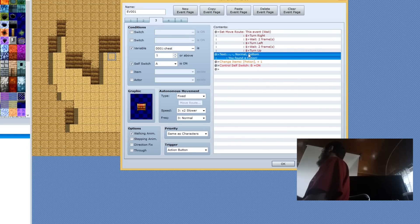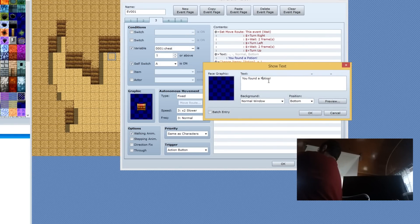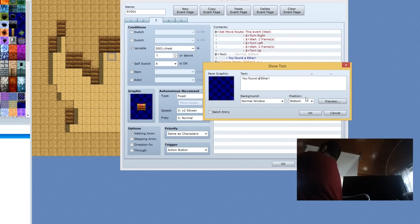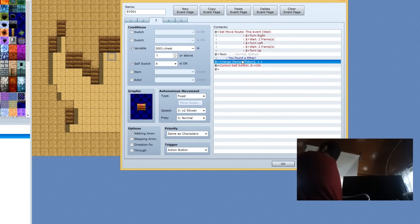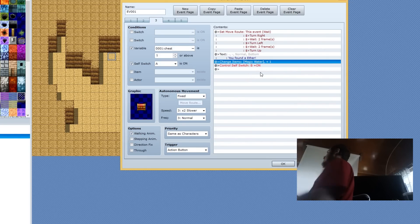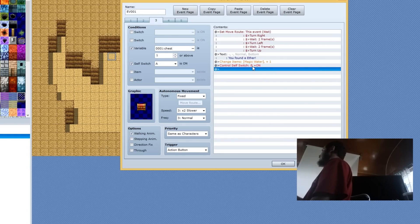We're just going to change the text to say 'You found an Ether.' Even though we don't have an ether, we're going to change some random item — let's pretend Magic Water is Ether. That was good timing. And it does the same effect as Ether. So that's all you need to do.